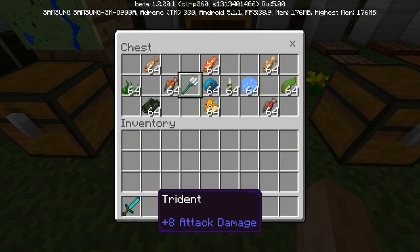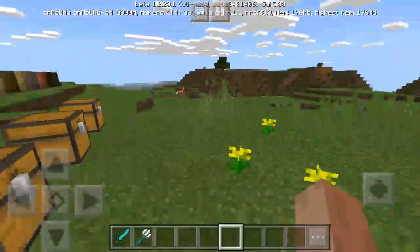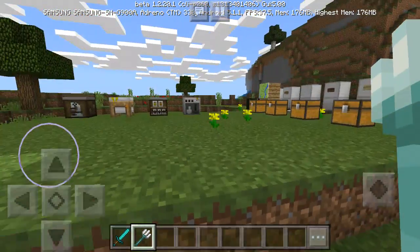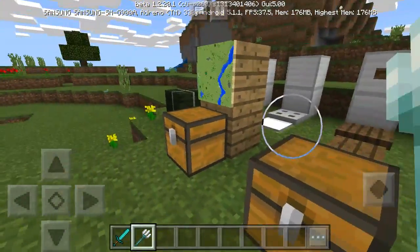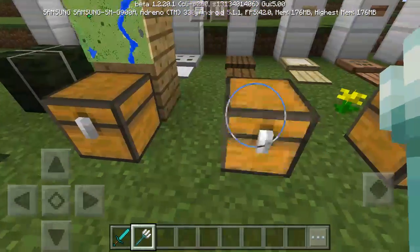This one is the trident. There's actually a way you can use this — it's like an underwater weapon. Dang, that's a headshot! This thing is actually really powerful. You can use it underwater and it has a lot of different animations, which is pretty cool.